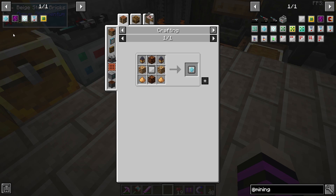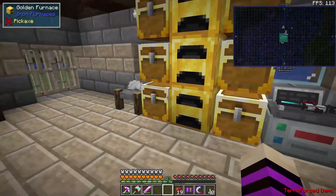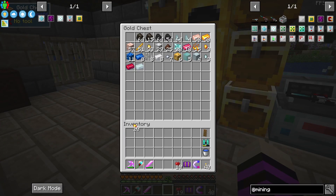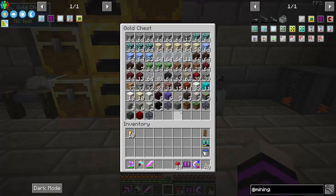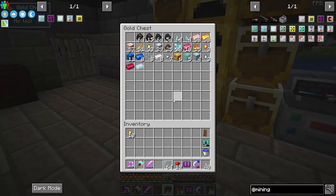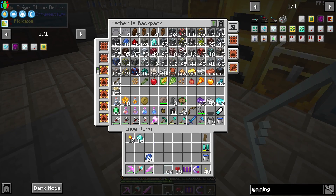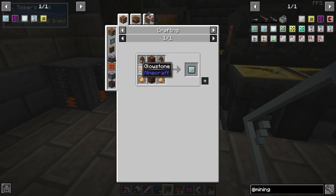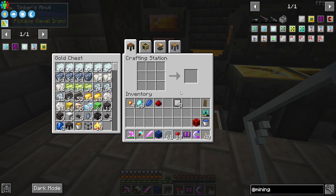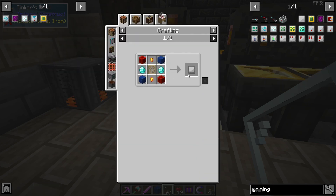We need one, two, three, four, five more blank upgrade modules — so we need 10 more allthemodium nuggets. We got our 10 nuggets. We're going to need diamonds, redstone, lapis, and panes of glass, which I made way too many of. Let's turn these guys into blocks.